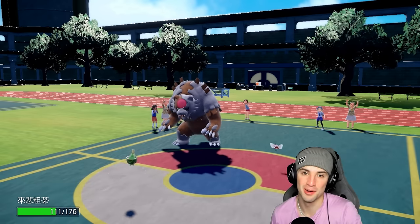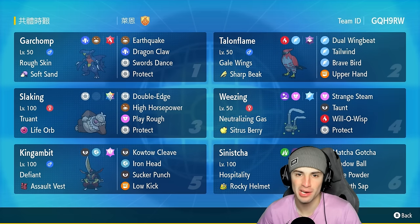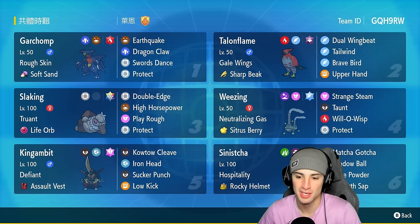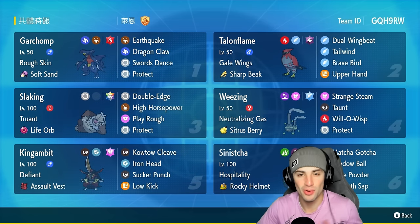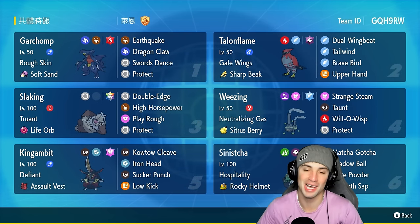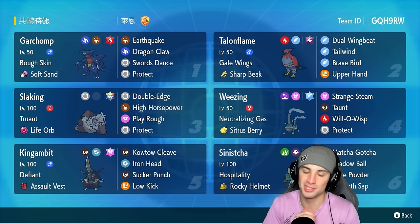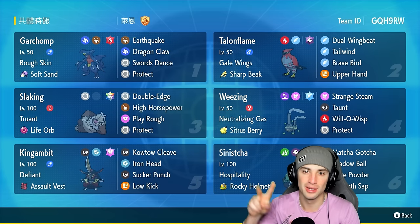We go 2-1 for today's video! Slaking in ranked Regulation H — this Pokemon was insanely strong. Every time it landed a move it killed the Pokemon, one-shotting everything left and right. Wheezing was lowkey the MVP, taking away all abilities, burning Pokemon, dealing respectable damage with the STAB move. We got to use Garchomp, King's Gambit, Sinistcha doing big-time damage in match three. The only Pokemon we didn't use was Talonflame but we've used that plenty of times. That is gonna be it — smash that like button, subscribe, and I'll catch you on the next one. Peace out!